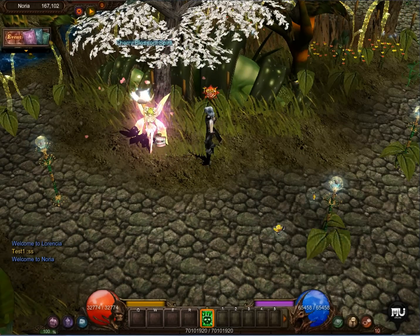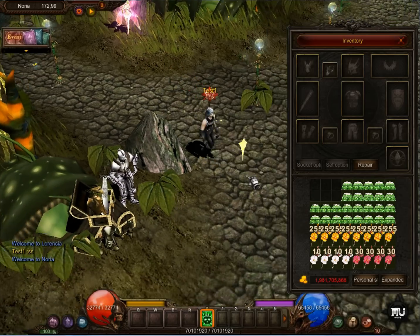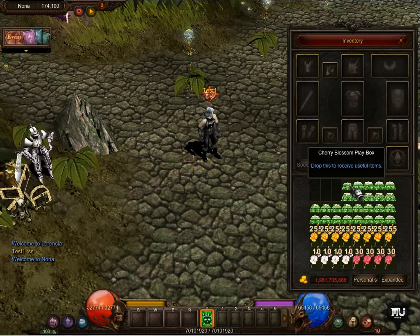But before we talk with the Cherry Blossom Spirit, let's see what I got in my inventory. Here is the Cherry Blossom Playbox — drop this to receive useful items. Where can you find this Cherry Blossom Playbox? The answer is in all of the maps, from all of the monsters, at the same chances.